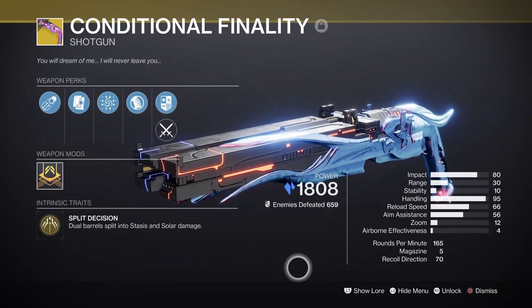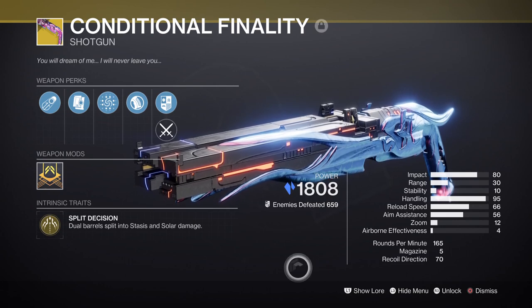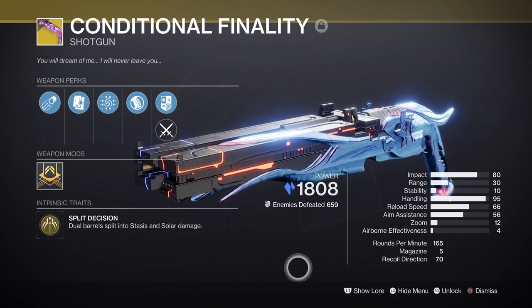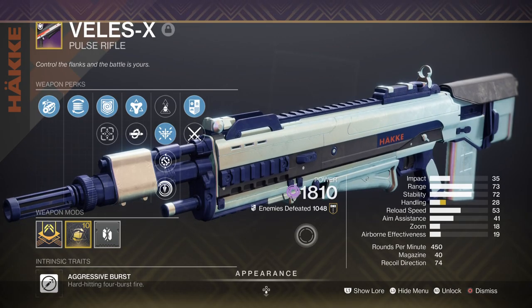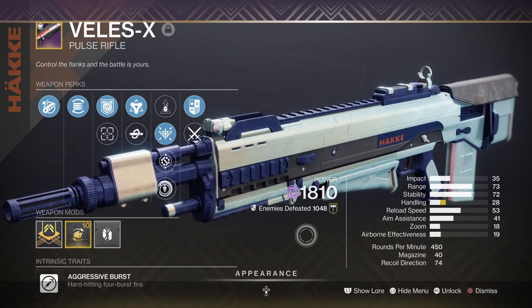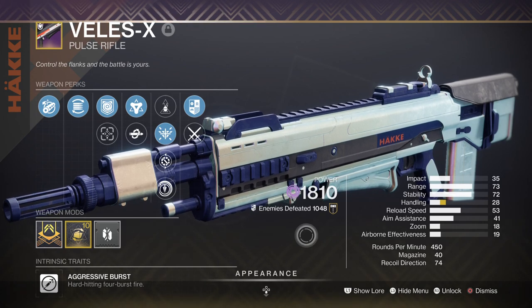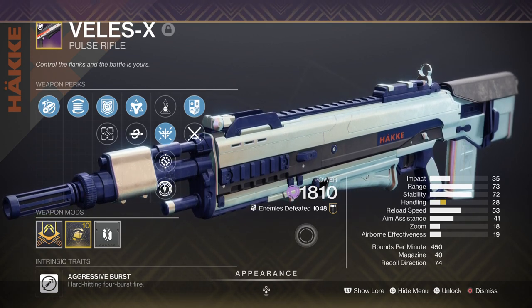The weapon being used will be the Conditional Finality shotgun from the Root of Nightmares raid. It is amazing at destroying champions and tormentors on higher difficulty, and it works really well when combined with a Strand build that can suspend targets easily. Although the weapon's effects can cancel out the suspend effect, you can use this to your advantage for re-stunning if you need to revive a teammate or just need time to rethink your approach. You'll have three ways to stun anything in your way and the damage output will make counters a lot easier to deal with. A void secondary and heavy are then added so we can make use of the Volatile Flow seasonal mod. If you have a weapon with Repulsor Brace such as the Veles-X, pair it with this build for a nice extra layer of damage reduction. With the added overshield and volatile rounds being freely available this season, we may as well use this combo to largely benefit from its effects from start to end of the season.